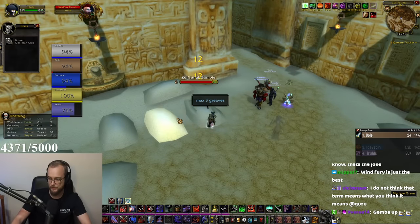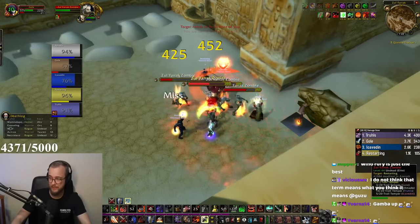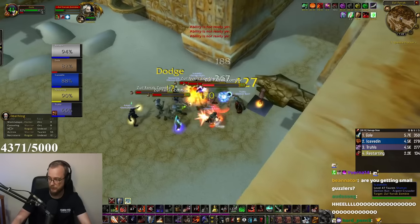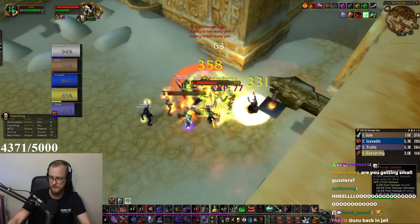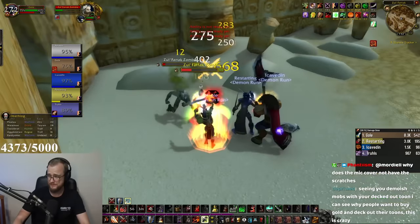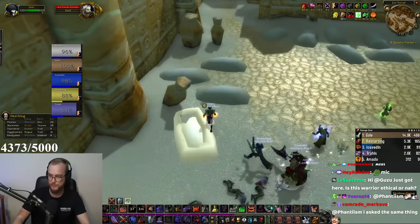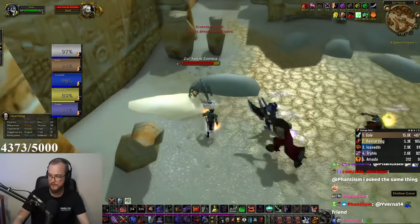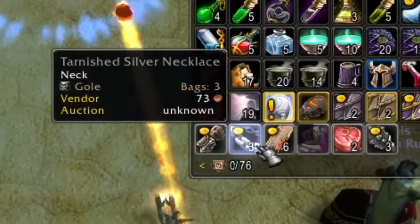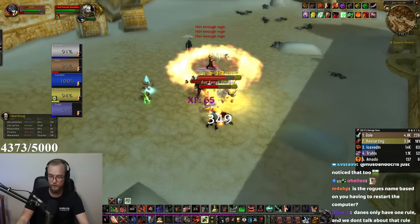Don't overpull — yeah, max three graves. Any more than that and it's too much. Even this is quite a lot. We got like the most unlucky spawns on this one — three of the double elite spawns. What the f*** is this damage?! Is this warrior ethical or not? Yeah, this is a fully solo self-found warrior. Everything we've acquired has been fully ethically sourced, all the way through and through. As long as we have threat, we get rage. More threat equals more rage, and more rage equals more damage, guys.